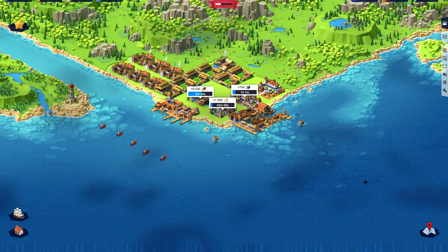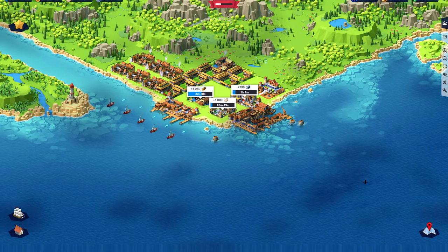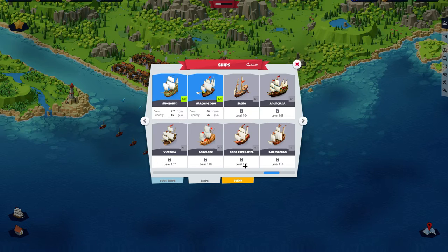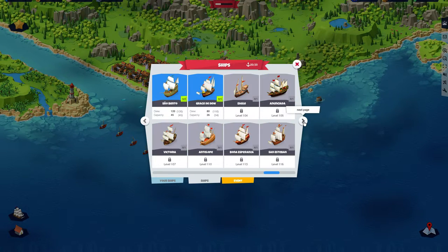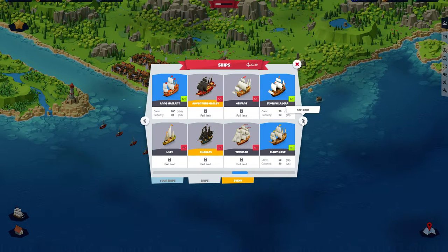Buying ships used to be a simple process due to the limited number of ships — every time there was a new ship you could buy, you'd just buy it. But now that's different. There are more and more ships released every patch, and you end up with ships available every one or two levels. You can barely buy them as you level up. I've been having more and more ships I couldn't buy or don't feel are worthwhile, with like 10 ships I could buy but didn't. This video is all about why and how to buy these ships and the thinking behind it.